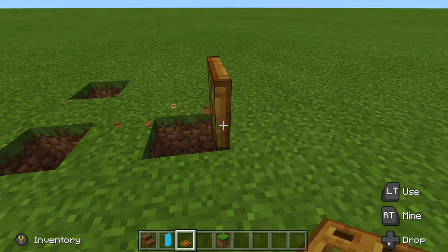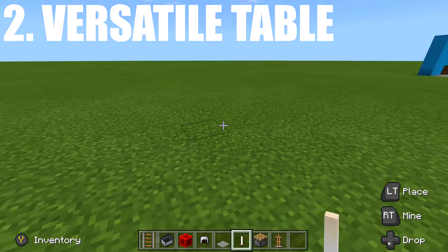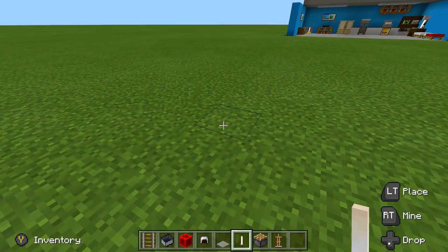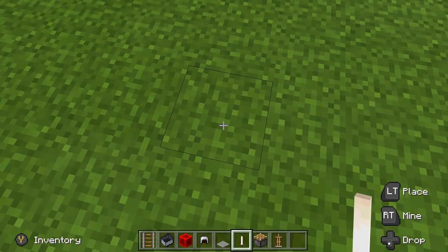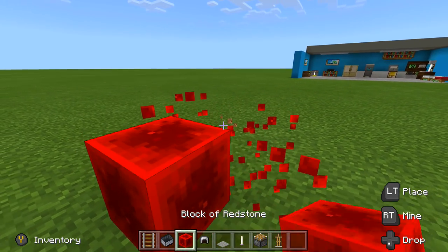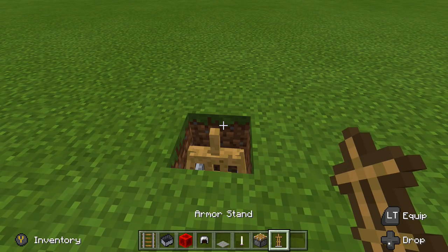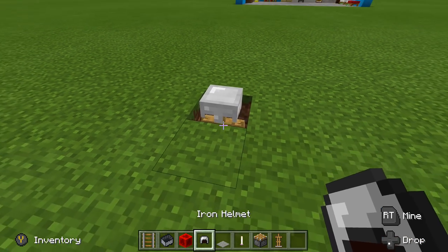Second up on the list is our versatile table. It'll change a bit between Better Together and any other update. Basically, start by digging down two blocks, then place a block right above that hole with a rail and a minecart. Next, drop down an armor stand right inside there, then place down an iron helmet or whatever helmet you want to use.